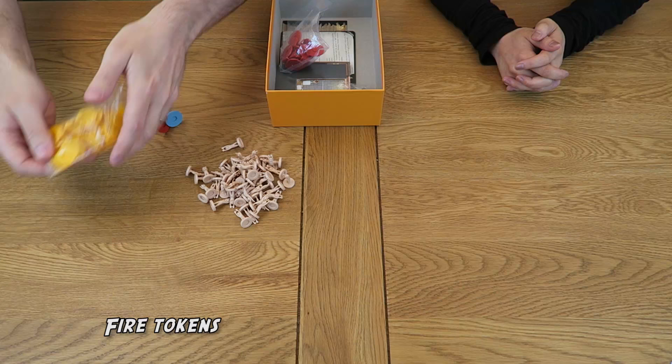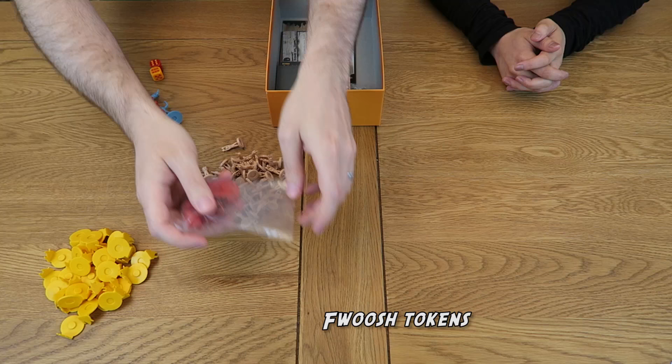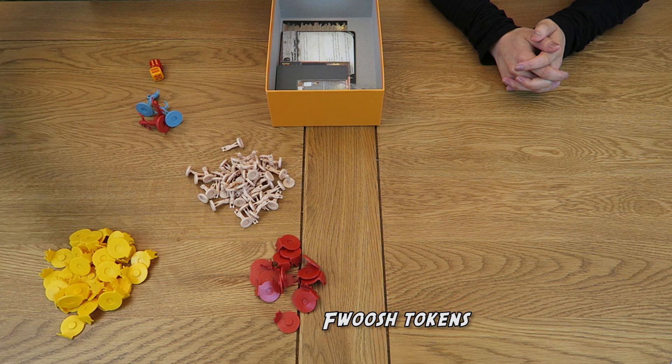The game also comes with a pair of dice to add an element of unpredictability to an already dangerous situation. The remaining plastic pieces are the fire tokens, which come in two different colours with different roles. The yellow tokens represent the fire engulfing the building. The red tokens are known as the Fwoosh tokens and represent Richard's pyromantic ability, which he can use to roast his victims.